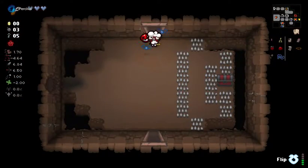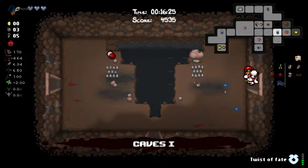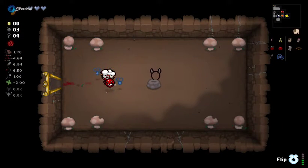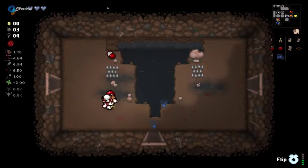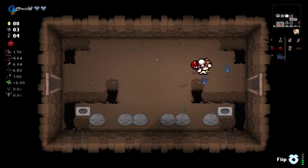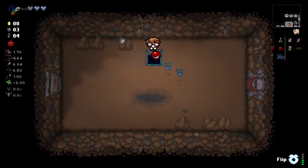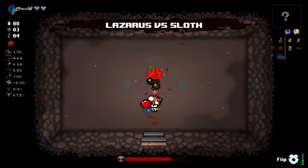Might as well go back to this item room and try to pick up whatever item is in here. I don't think we're going to be able to get the Flip for this. It's going to be Loki's Horns. I don't like Loki's Horns - it's programmed to shoot behind you sometimes and we don't always want that. We'll just go down. Curse of the Lost - that's cool, especially because we just got the Map.